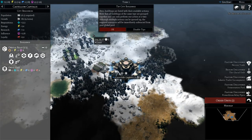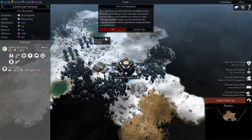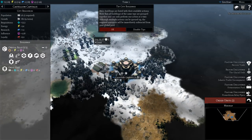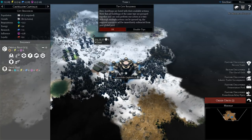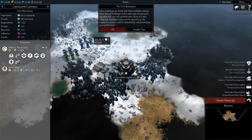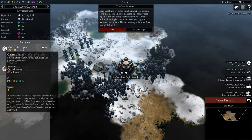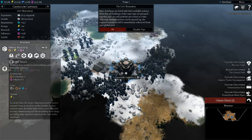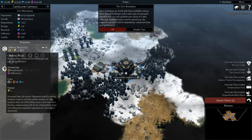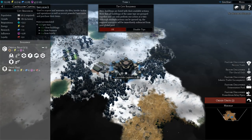Here buildings are listed with their available actions. Note that all buildings of the same type are grouped together and can only perform one action at a time. Although multiple actions can be queued up, the required resources will be immediately subtracted from your global pool. We've got an orbital relay, which constructs new buildings and generates influence, and a great hall, which is the headquarters building that generates resources. The orbital relay takes three energy to upkeep.